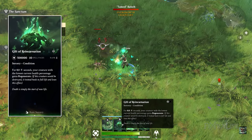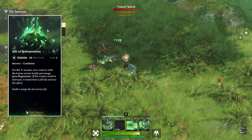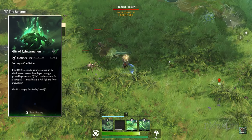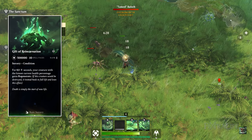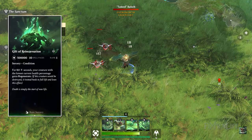Gift of Reincarnation is a great spell that gives the lowest health creature you control regenerate, meaning if it dies it comes back to life with full health for eight seconds. You'll typically want to use this when a strong creature is about to die — and if it's getting wailed on heavily, it might proc twice.